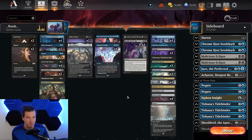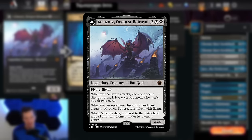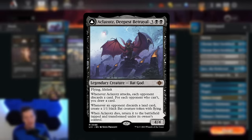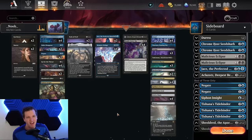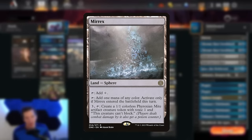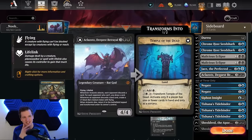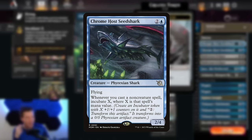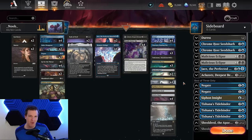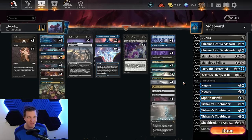Is Blue-Black the better control deck for the meta? We're going to put it to the test in my favorite format: Best of One. The deck's win cons are sparse but effective — one copy of Aklazatz for decks that have trouble killing it, two copies of Jace to empty the opponent's library, and hiding in the mana base is a copy of Murix and three copies of Restless Reef. In Best of Three you can sideboard into more Jace, more Aklazatz, or a Seed Shark strategy.